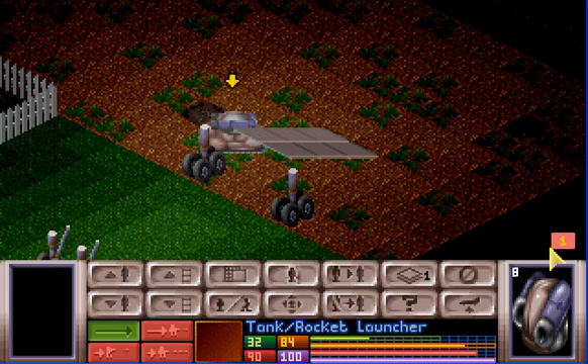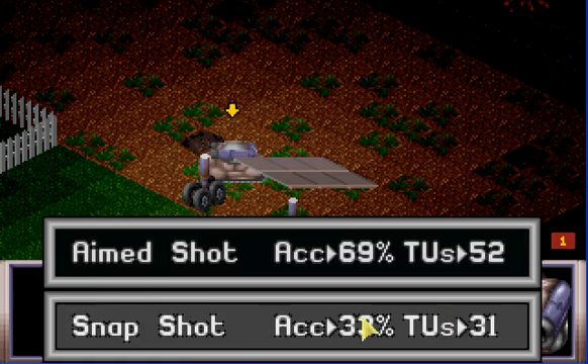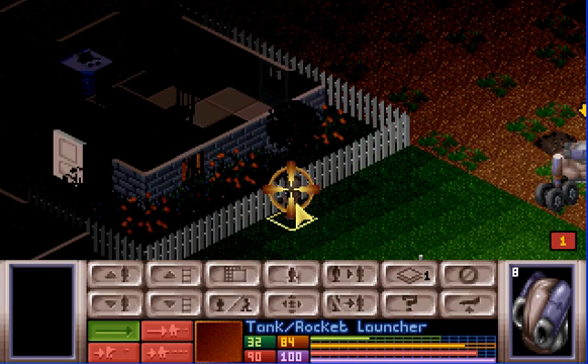Alien on the right. See right down here in the corner — it says that little red number one? Sectoid. See the nice little alien right here in front of the nice house?